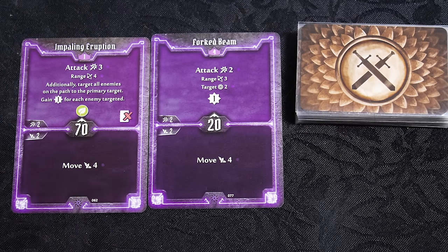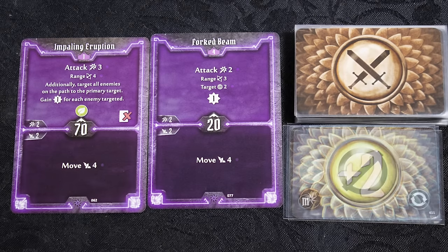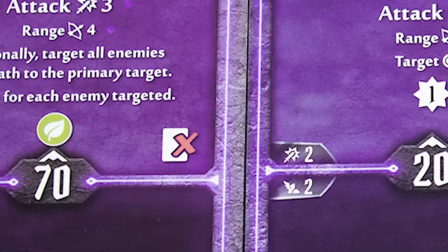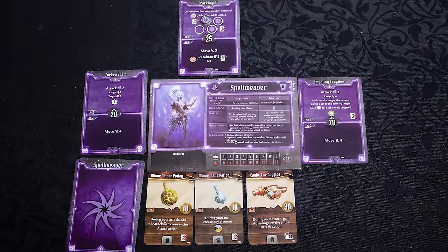You then turn over cards from your attack modifier deck and apply the results. The first card gives plus two bonus damage, while the second card is a miss. The used cards go in the discard pile, unless they have this icon, in which case they go in your burn pile. Burn cards cannot normally be reclaimed during this scenario.